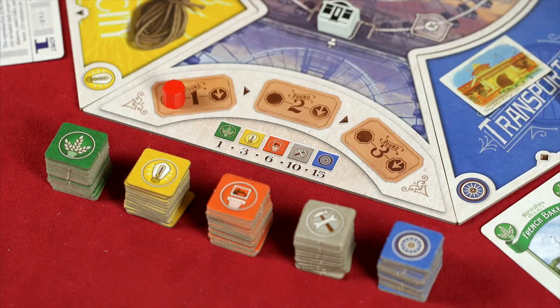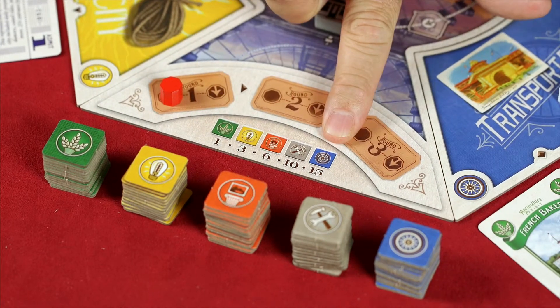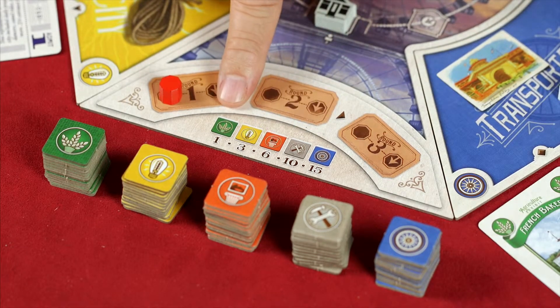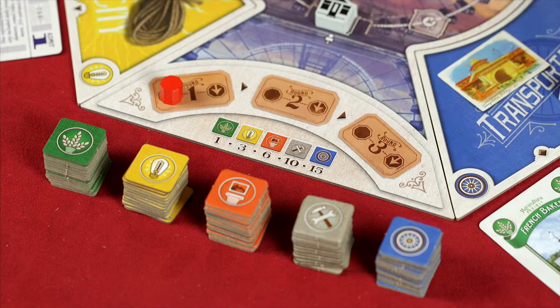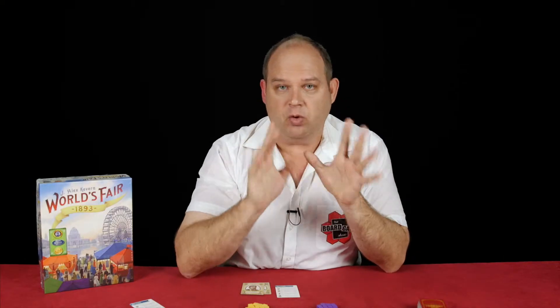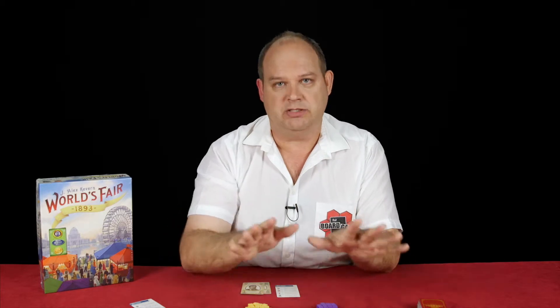If you manage to get five different tokens you get 15 points for that set; four tokens gives you 10 points, and so on — one token only gives you one point. So you want to get as great a variety as you possibly can, and it all depends on where you place your supporters.